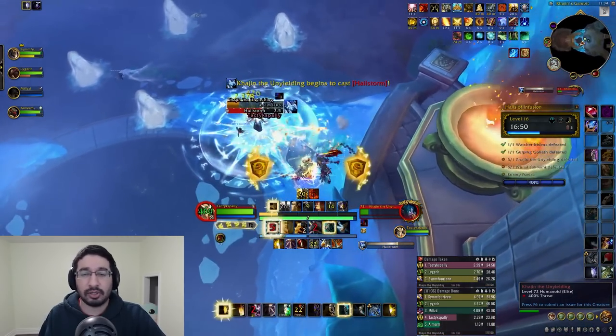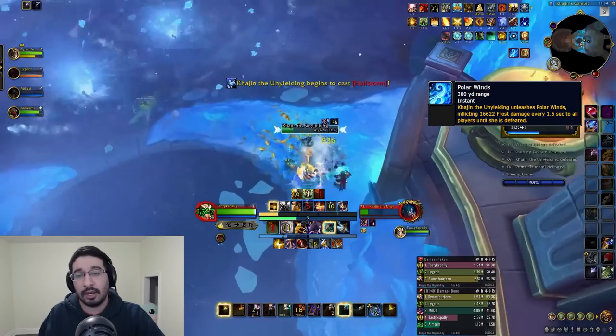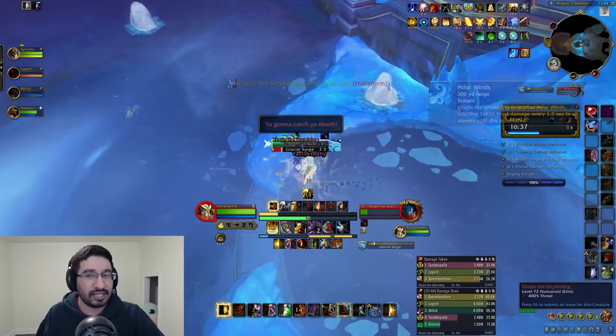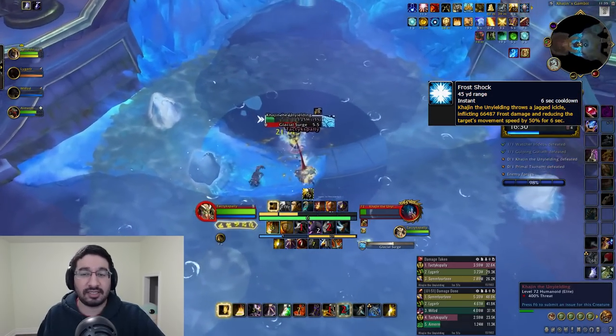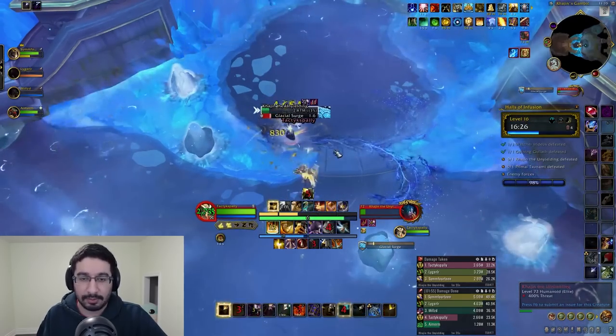In addition to all of these abilities, there is constant ticking damage the entire fight from Polar Winds, which is pretty nasty on PTR in terms of overall output, so your healer will definitely be busy. There's also an instant cast tank hit in Frost Shock, dealing moderate frost damage and applying a 6-second magic debuff that slows by 50%, so be aware of this damage spike.